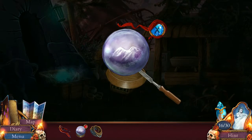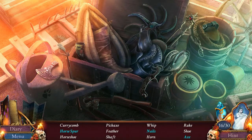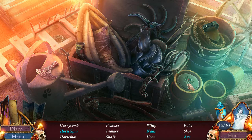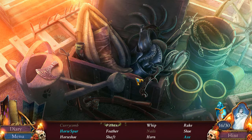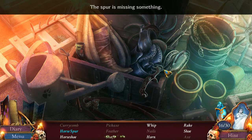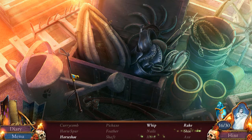Hidden object puzzle! Alright. Curry comb - I'll figure that one out later. Pickaxe. Feather. Shaft. Feather. Axe. Whip. The spur is missing something. This part. There we go. Rake. Shoe. Is that a curry comb? Still don't know what a curry comb is. Whip. Horseshoe. Okay, apparently I found the curry comb at some point and I still don't know what it was. And there's the rake. That wasn't so bad.